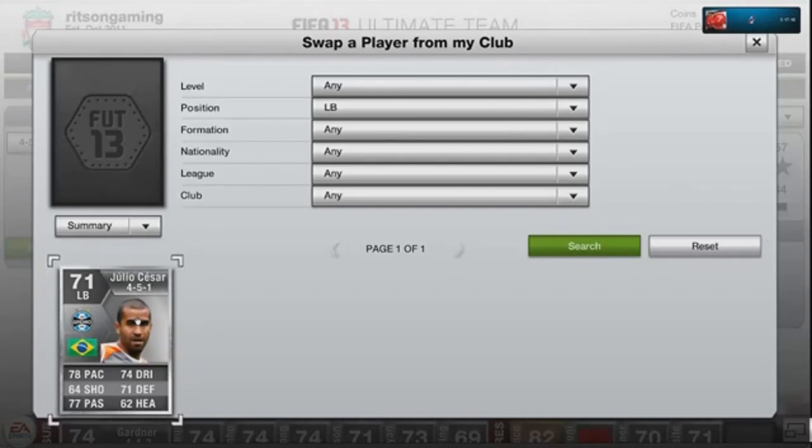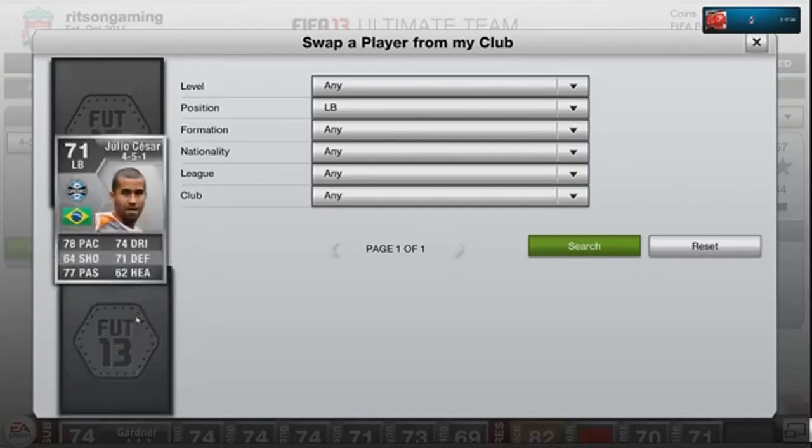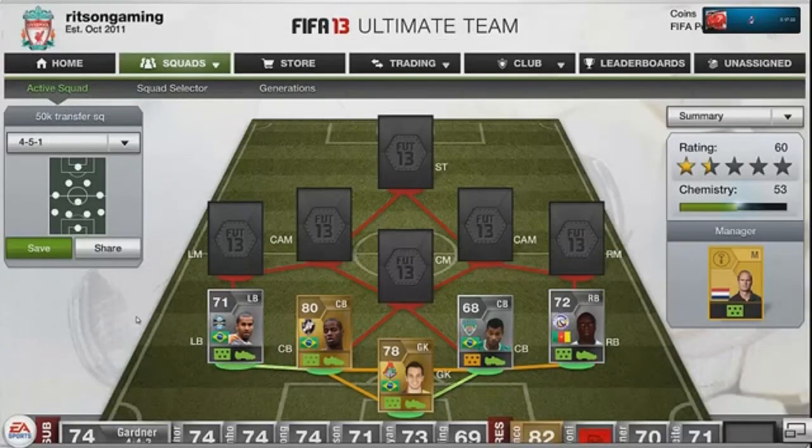At left back we have Julio Cesar — he has four-star skills. This squad is supposed to be a skill squad, so it's designed to have as many skillful players as possible while maintaining full chemistry.